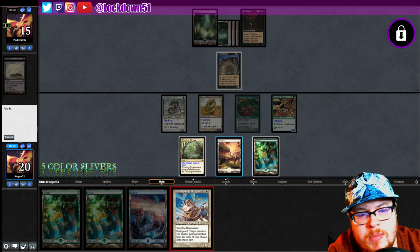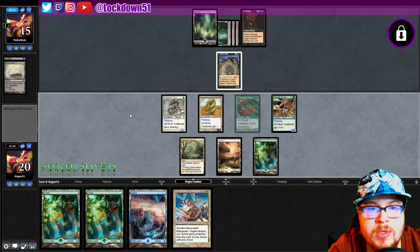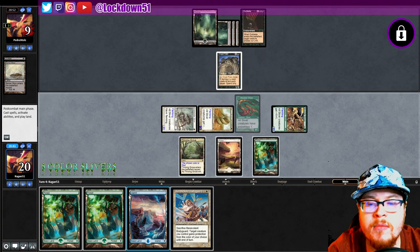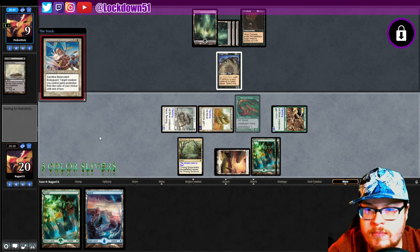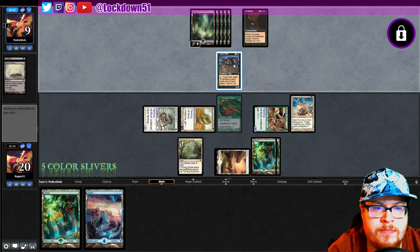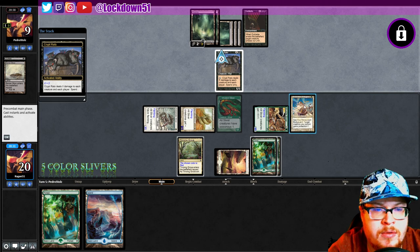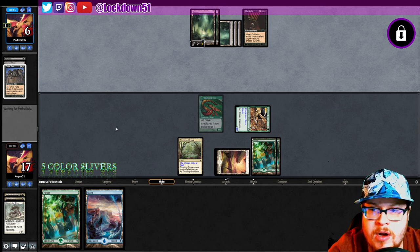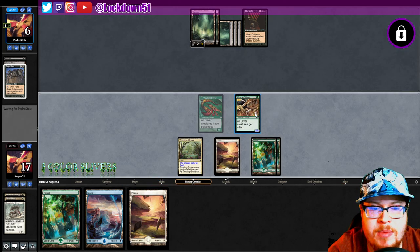Let's go ahead and attack first — maybe they'll make a mistake. We won't let them know about the island yet. I hope this works how I'm thinking it will — it should work. I can crack the Crypt Rats to kill our board, but then we give protection to our Muscle Sliver. Can they just hit it again? I think they can, but they didn't. Cool, they took a lot of damage from that too. We are just out of luck with drawing anything this game, which sucks against black.